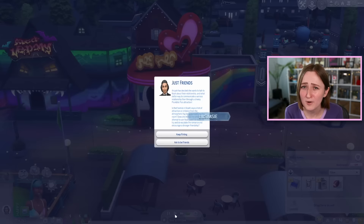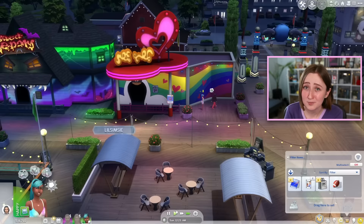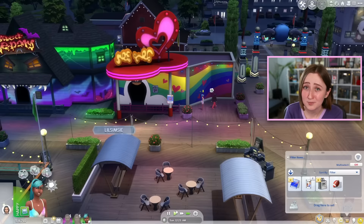I use two metrics to see if a pack is good: woohoo and death. I like to see new woohoo spots and new death types, and believe it or not, this pack has both. You can woohoo in the photo booth, the ferris wheel, the haunted house — basically everywhere, which is kind of gross. There's also apparently a new death type related to pranks, though I haven't seen it yet. My expectations were really, really high for this pack and I can honestly say they were met — I had so much fun and I can wholeheartedly recommend it.